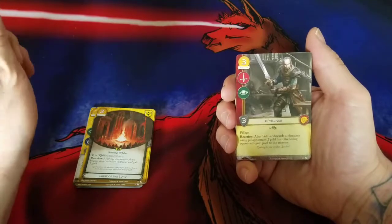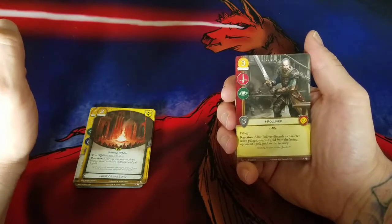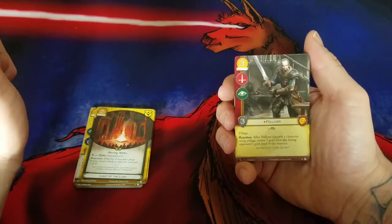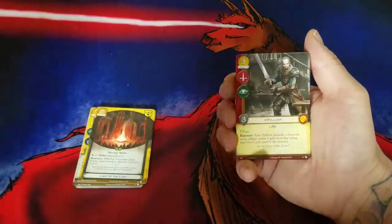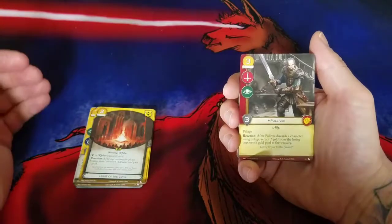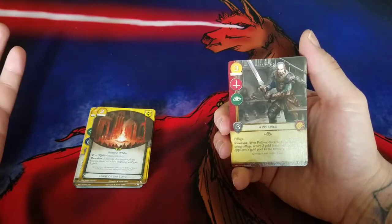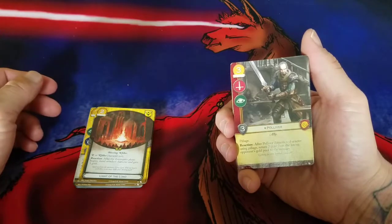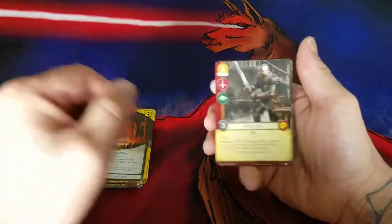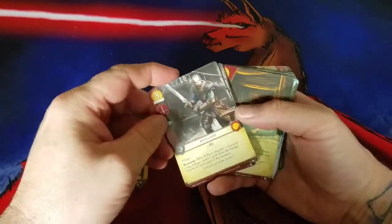That's a good attempt to do something, but most of the games I play there is not a lot of gold left in my opponent's gold pool — maybe one. They're usually using their gold on the first time I attack into them. I don't know about this card. He's fine as a two-icon three-strength for three gold — I'd play him as a one-off. I play a lot of Lannister; I just don't know about that guy.